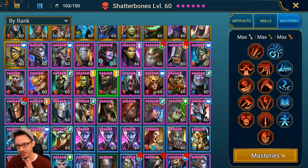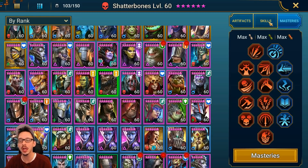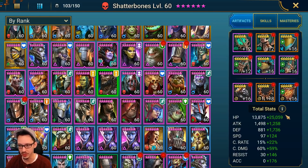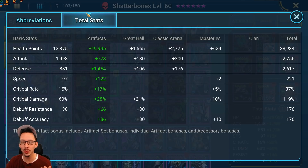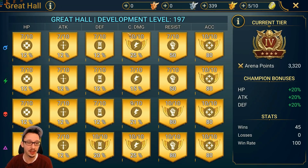My plan was Shatter Bones with Jingle Hunter as a speed team for tag arena, but I dropped that because I didn't have enough speed gear to make everyone really fast. Instead I just went with what was useful for faction wars. For the masteries, this is sort of a nuker build — I thought I was going to build him fast and deal some damage because his A2 hits relatively hard when he cycles back. I decided not to change the masteries until I know what else I want to do with him beyond faction wars. Also factor in the great hall — it affects the stats quite a bit, especially accuracy, resistance, and crit damage.